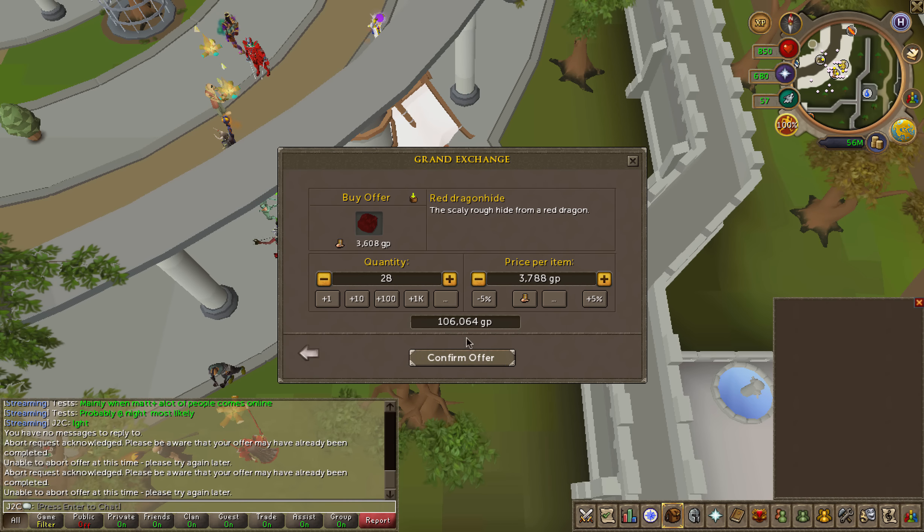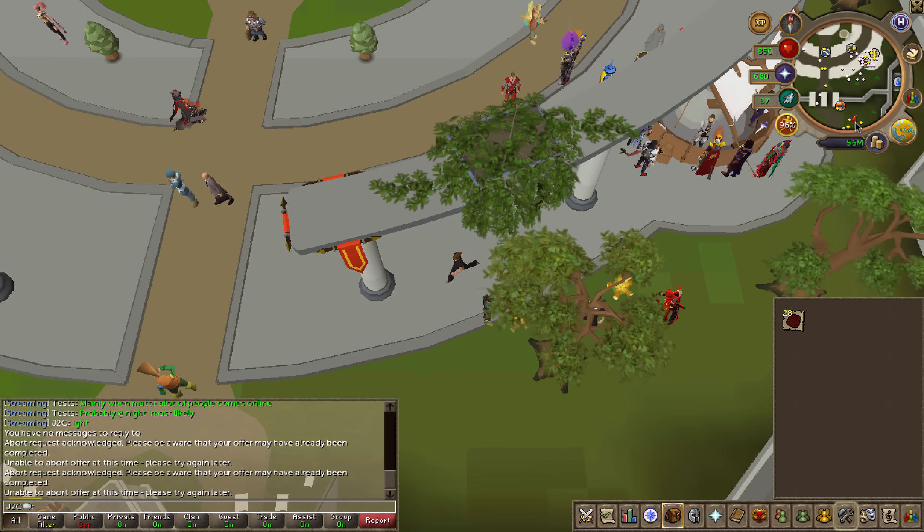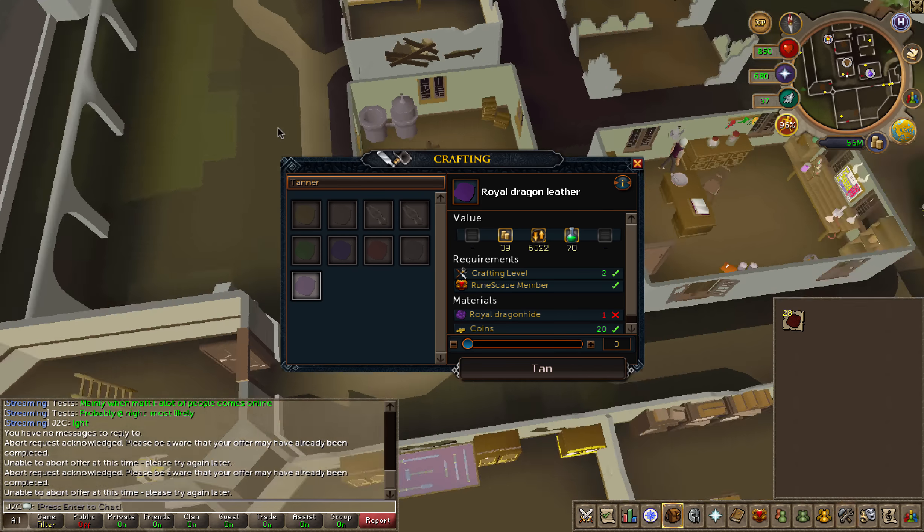Hello everybody, Tactician here bringing you another money-making guide. The only requirement for this guide is once again GP. All you have to do is buy red dragon hides and turn them into red dragon leather.